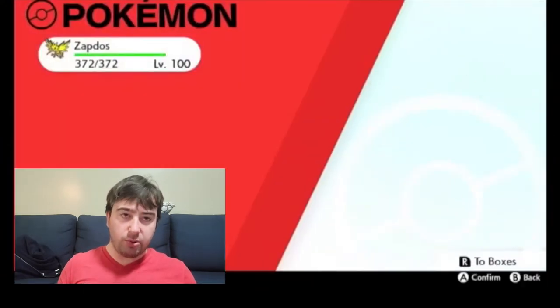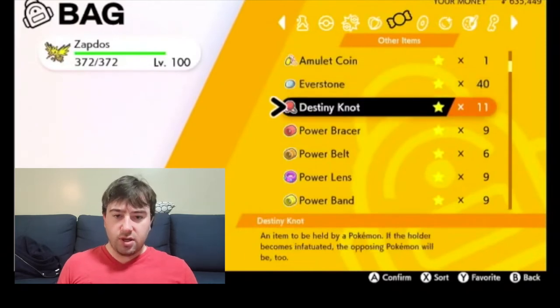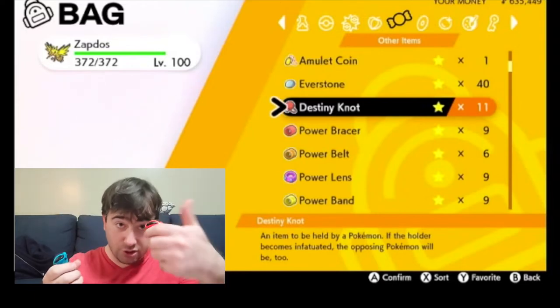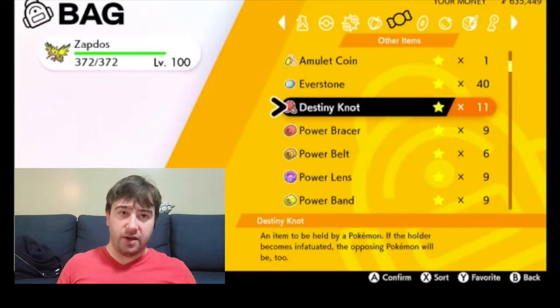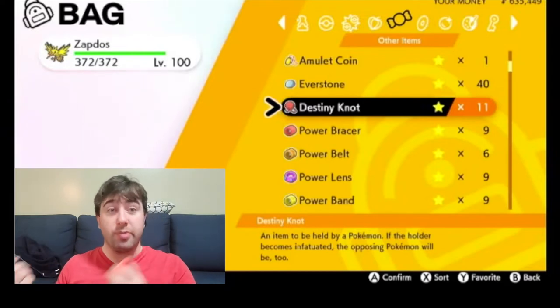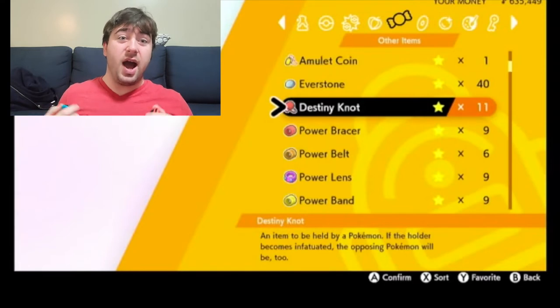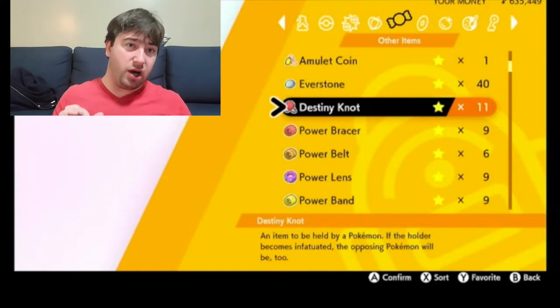The next item that's equally as important as the Everstone is the Destiny Knot. Each Pokemon has six different stats with IVs: HP, Attack, Defense, Special Attack, Special Defense, and Speed. What the Destiny Knot does is it guarantees five of those IVs are passed down at random — it could be two from the father and two from the mother, two from one parent, three from Ditto, or even five from Ditto. As you pass down IVs and get better ones, you swap out and put the new ones in, until you get the right IVs or get close enough that it'll only cost you something like one bottle cap to max out.